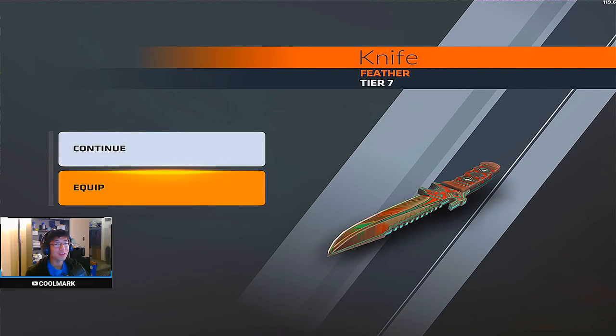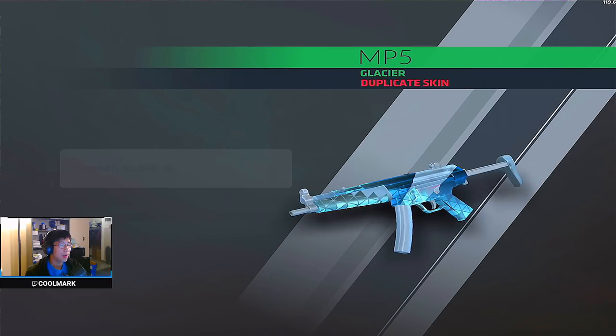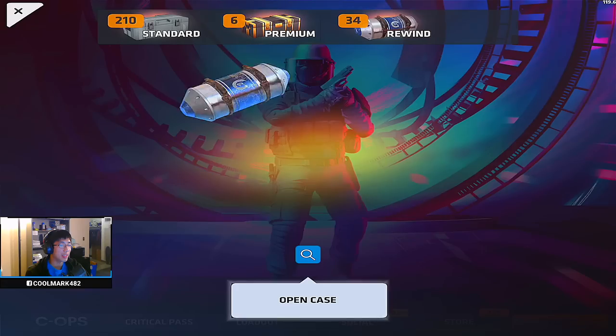Speak of the devil - got a tier 7! That's my luck for it though; I'm probably not gonna get anything else new because that was probably it. Can Mark pull another tier 7? I got the Feather - I just want the Karambit Elite, you know what I mean.